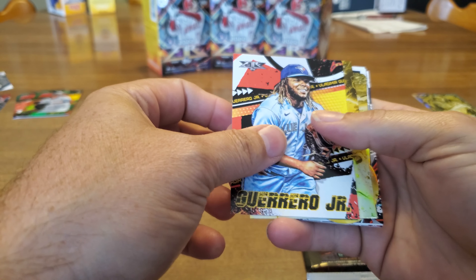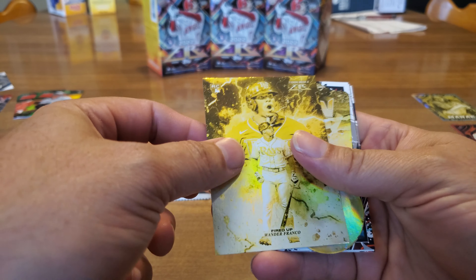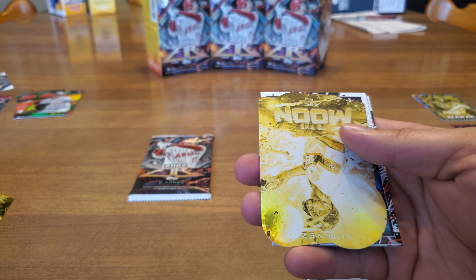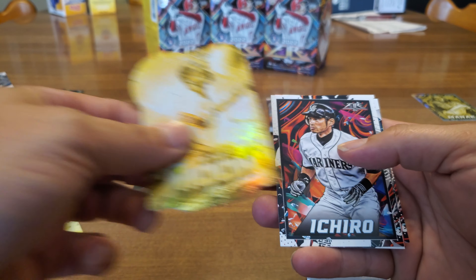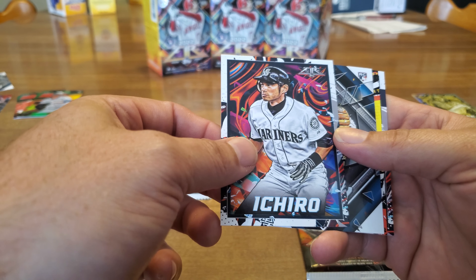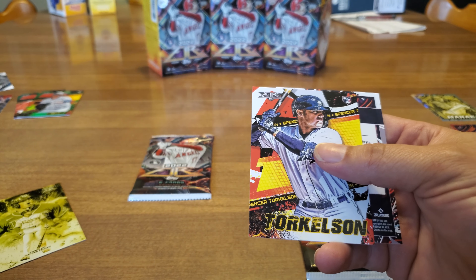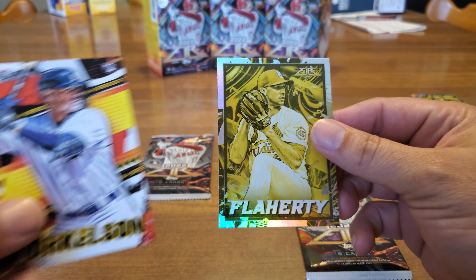Flaherty. Vladimir Guerrero — ooh, look at that — fired up! Wander Franco. Man, he's being good to us in these packs. Got a to the moon. Eloy Jimenez, Ichiro. He just got inducted to the Mariners Hall of Fame. What a career — checking out the statistics and all of his accomplishments, I'm impressed. What a player.